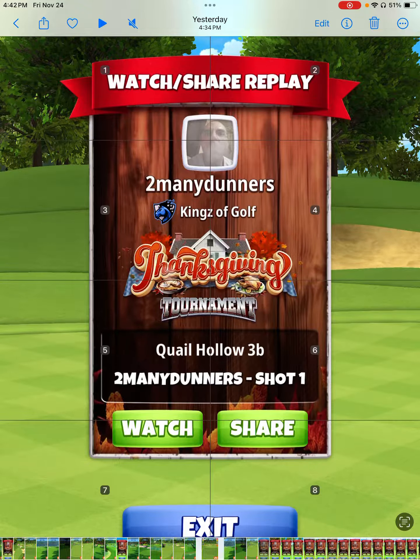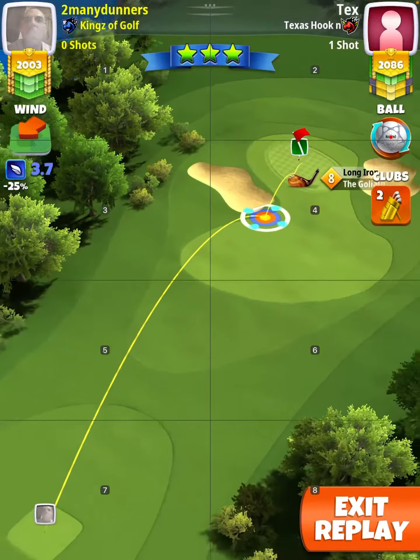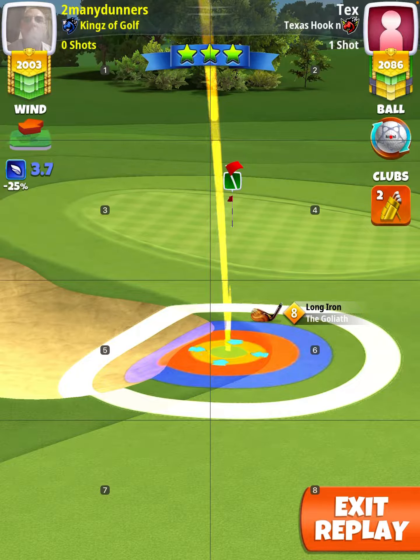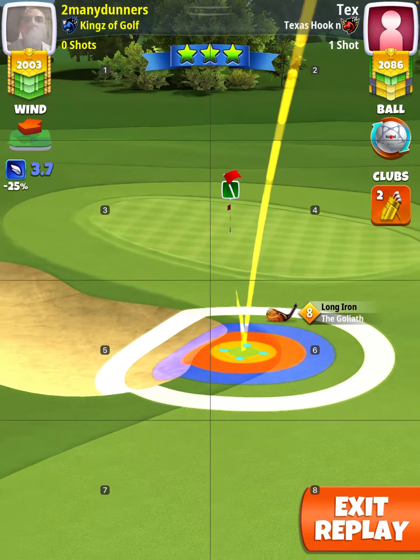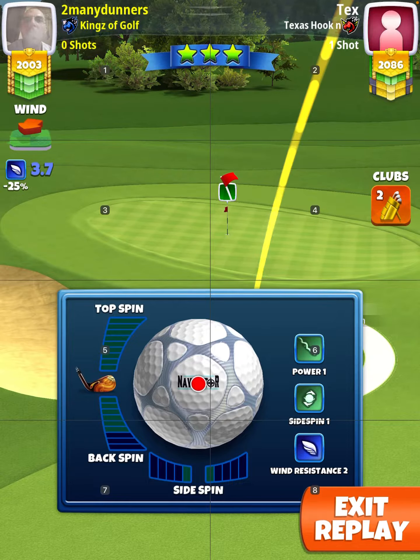All right, we're on hole number 14 now, par three. You know we like par threes and what to do with par threes — we rough bump them. Get your Navigator ball, your Goliath, get that yellow ring in the center, nice in the middle of that rough. Be picky about it too, because why not?